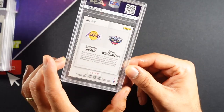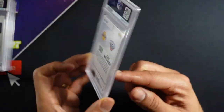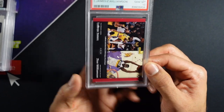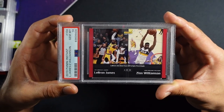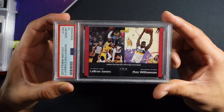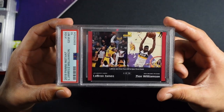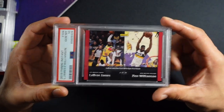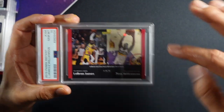We got another LeBron Zion card — this is from Zion's rookie year, their first time playing against each other. Panini Instant. And it is a 10, gem mint! That is a cool card — it's cool how it signifies their first game against each other. If Zion becomes a future GOAT, this is like a Kobe-LeBron type card.